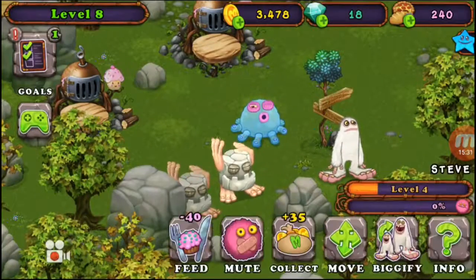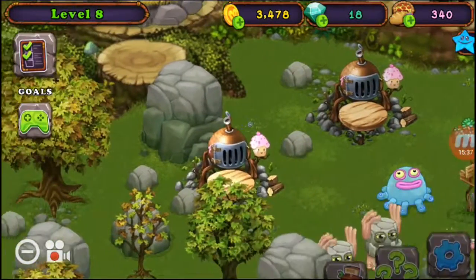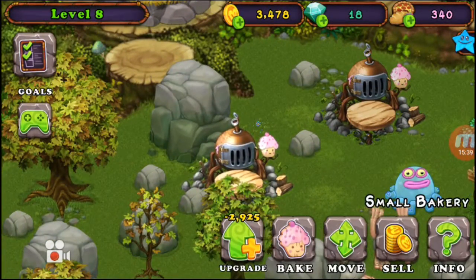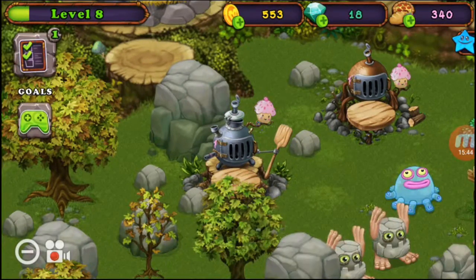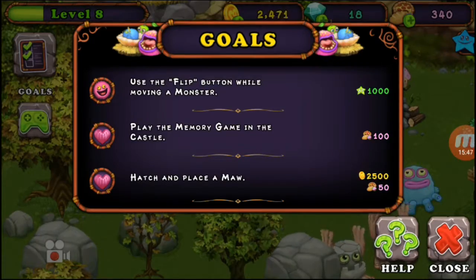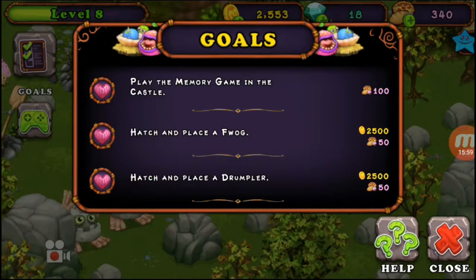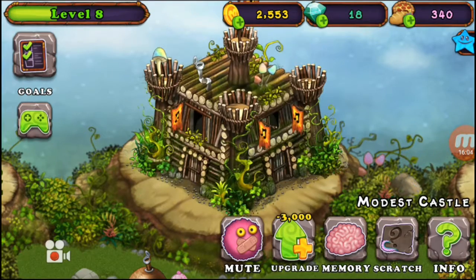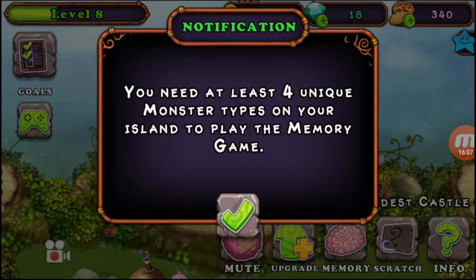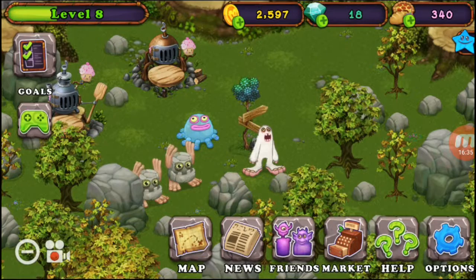I believe that takes diamonds. Let's collect and upgrade a bakery — we can do that. Nice! Use the flip button while moving a monster. Play the memory game in the castle — this will be interesting. I think this is going to be the last thing we do today. But darn, need at least four unique monster types on your island and I only have three — we'll do that next time.